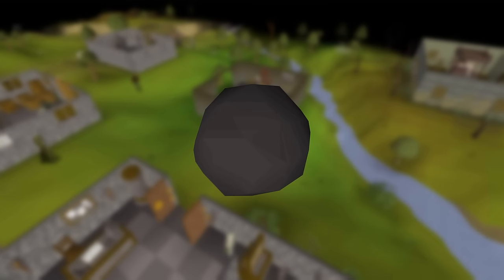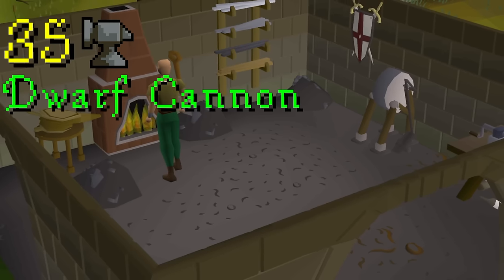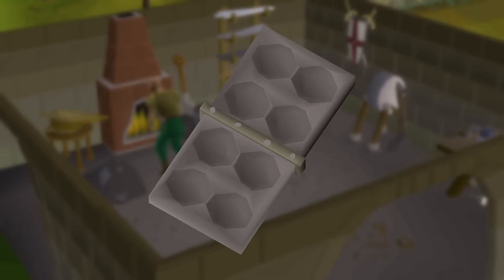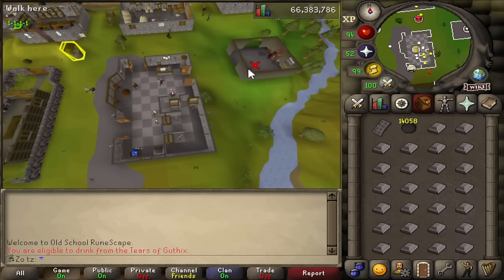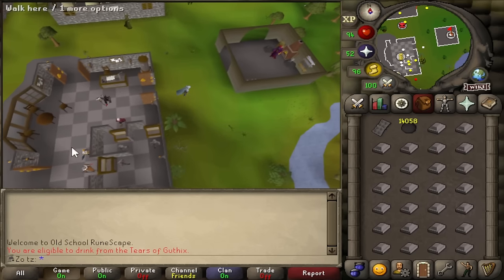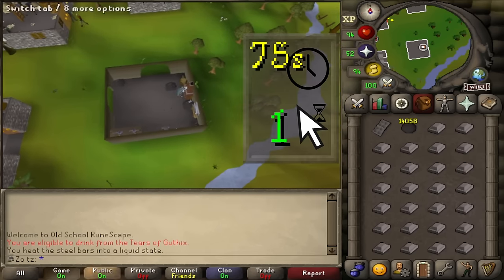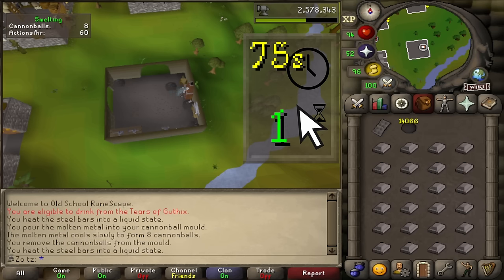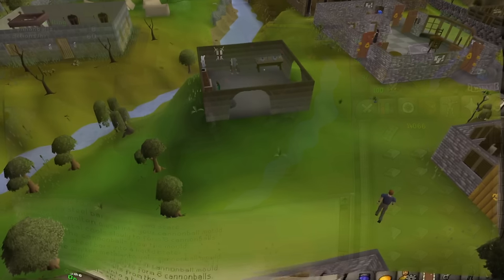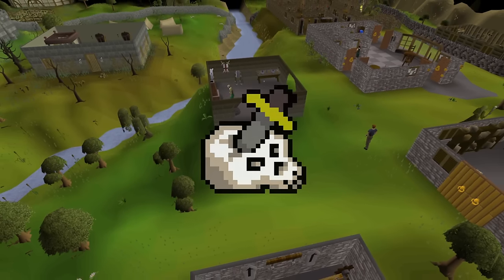The first method is making cannonballs. It requires 35 Smithing and completion of the Dwarf Cannon quest. After the introduction of the double ammo mold, making cannonballs is one of the best AFK methods for early, mid, and even late game Ironman — not only is it low intensity, it allows for upwards of 75 seconds of AFK time, and you can take breaks between runs without ruining your progress. Most importantly, cannonballs augment one of the longest and most important grinds on an Ironman: Slayer.